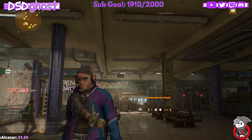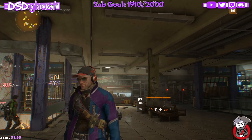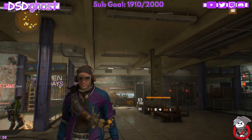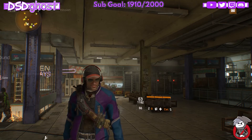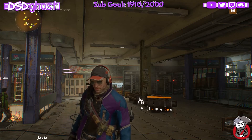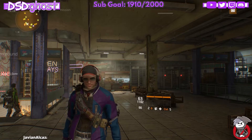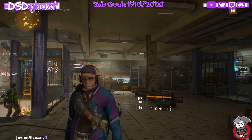And that wraps it up for this week's Division Vendor Restock video — these are my top picks. One thing I didn't mention was there's a rapid chest piece in the DZ2 Safehouse. It's a pretty decent rapid chest piece. If someone's looking for a rapid chest piece, go over there and take a look at it.